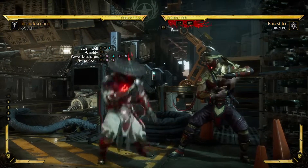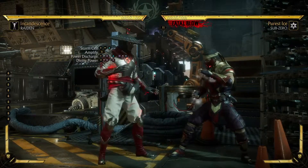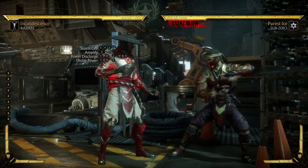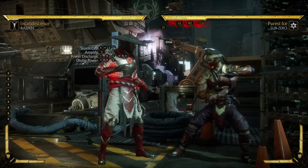Next corner combo. Raiden is one of my last characters I learned, and I wanted to learn a bit more corner combos — I wanted to switch things up. I've always had mid combos that work in the corner too, but I wanted to see if I could make combos specifically for corner situations.